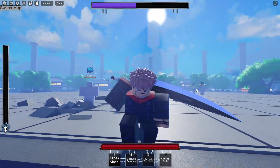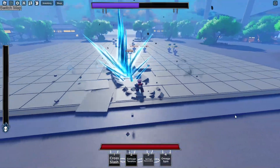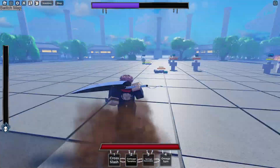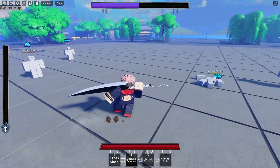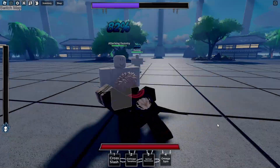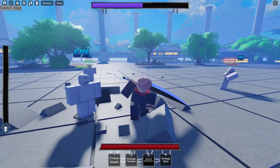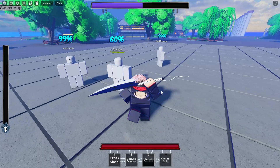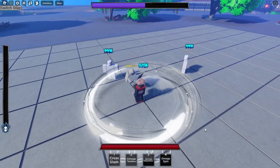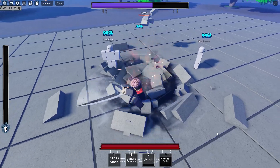You gotta get Getsuga Tensho whenever it's an Ichigo moveset — the effects are great. Then we have Spiritual Awareness for the third move, which is one of the more unique ones — you grab their head and slam them into the ground, pretty sick.